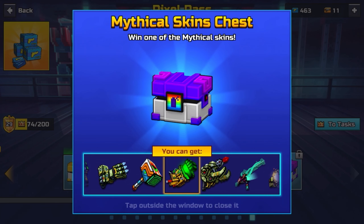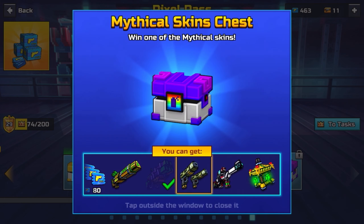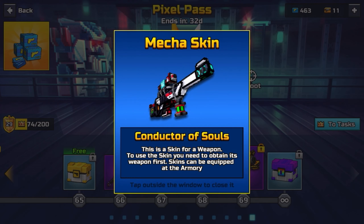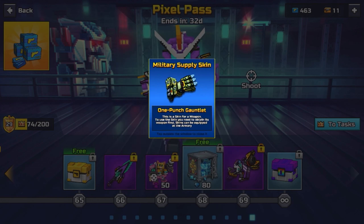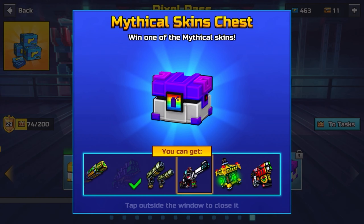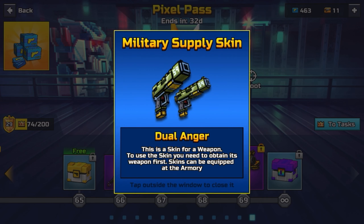So first of all, let's just get into what the mythical skins chest is. If you don't know what the mythical skins chest is, I mean, you're probably living under a rock because everybody knows already what it is. But basically, what the developer did is got a bunch of random guns and just put skins on them. Some of the skins are cool, and then some of the skins are trash. If you already have the weapon, you will get the skin and you will be able to use that skin if you like it.